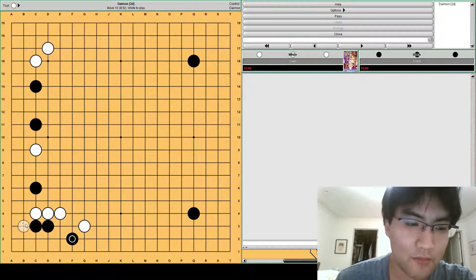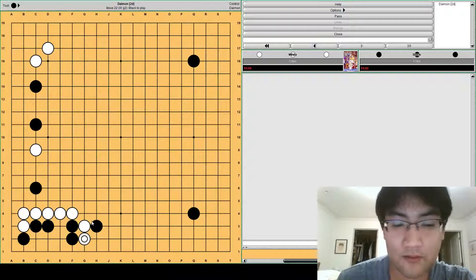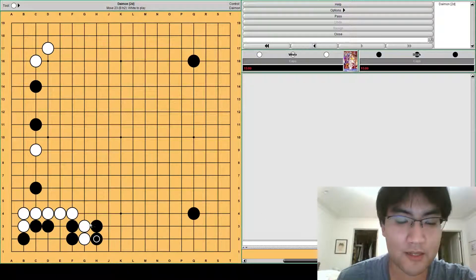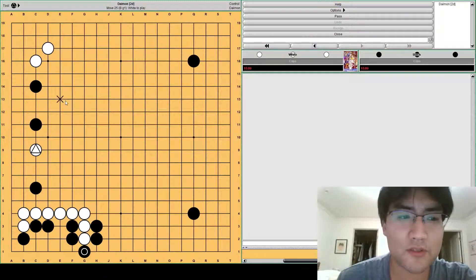So instead of this, white might hane on the inside. Black blocks. Preventing the hane here reduces what black can do with c6, because before this clamp was annoying — now it's farther away and black can't aim at that. But black has a very nice attachment here at h3. If white descends, black can continue descending. White can't descend any further. Black will cut and capture white. So white has to connect. Black can escape out to the side and make solid points. This wall, because this stone is a little far, is still difficult to use. It feels like black has maneuvered very nicely through the opening.